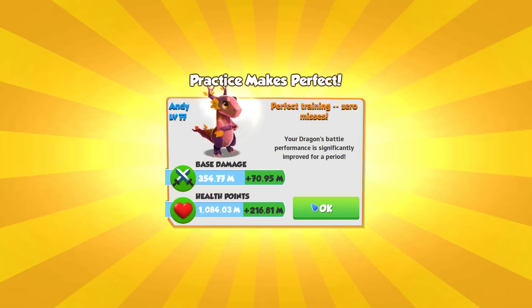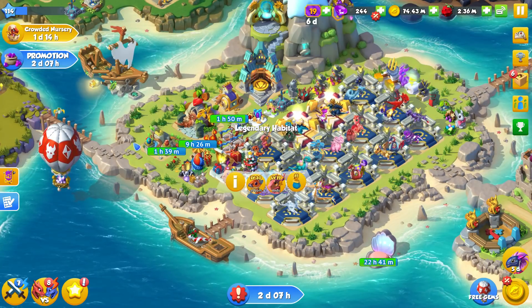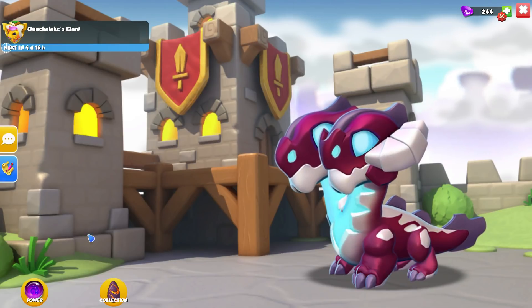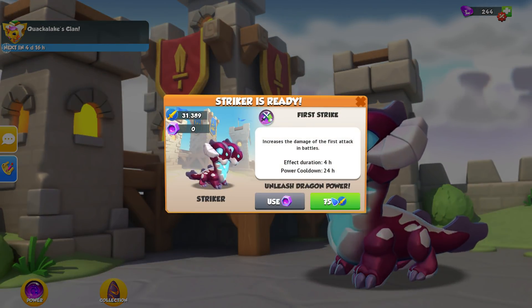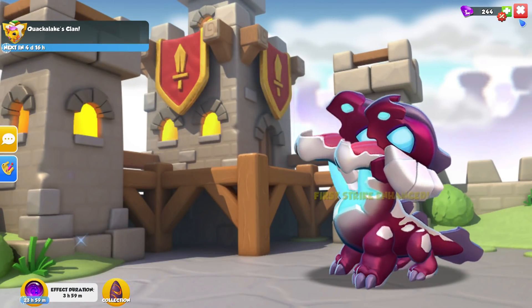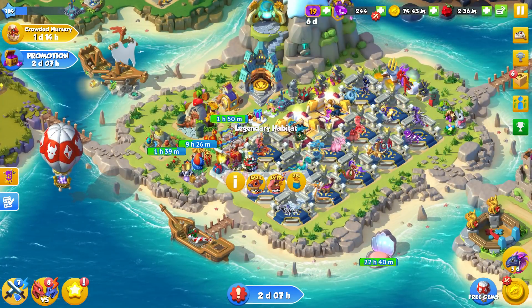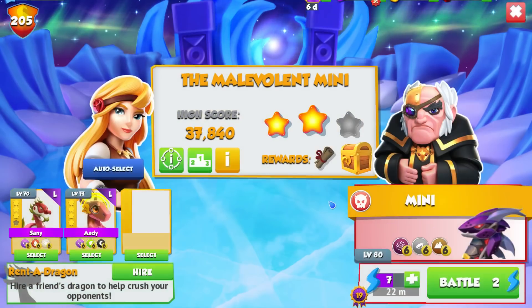First of all we are going to train him up, which is very handy, and then we will also go and upgrade him using a striker clan dragon power. This gives us first strike damage against the opponent, which means if we're trying to one-shot the enemies this works out fantastically.